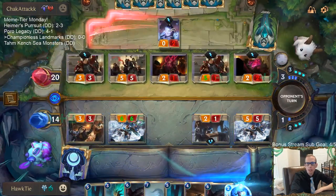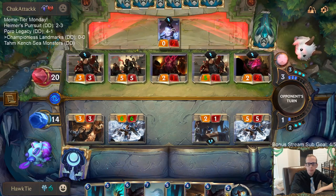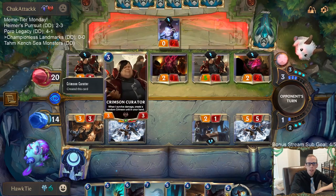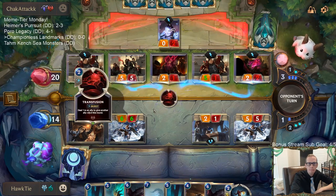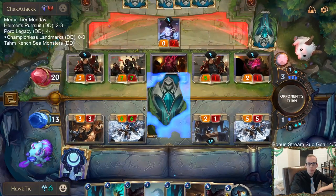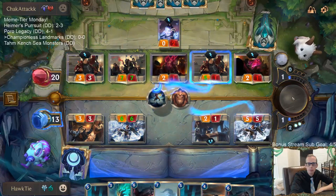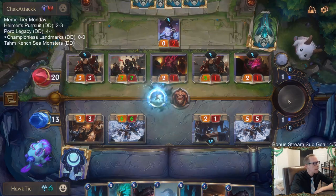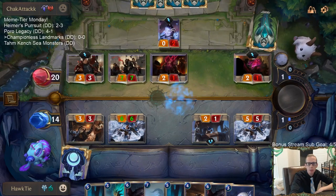They're going to be playing spells here, so after they play spells I can decide where to go with this Unspeakable Horror. I'm expecting Pale Cascade - that's why Hearthguard is blocking here and not Crimson Curator. Transfusion also makes a lot of sense. Waiting with the Unspeakable Horror really paid off there - that was pretty greedy on their part.